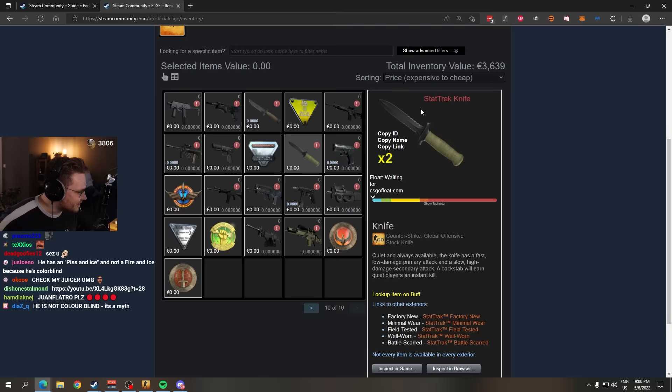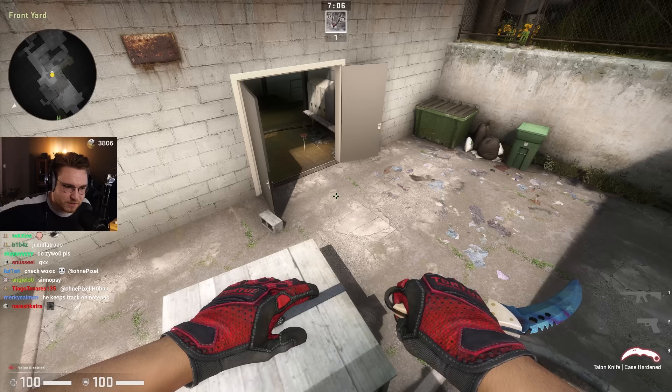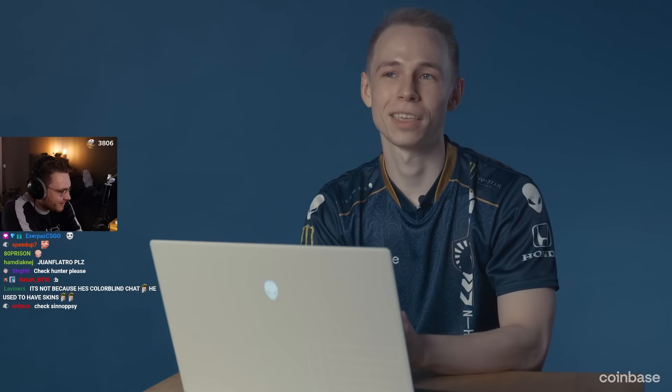A stat track knife, a stat track default loadout — I don't know why he named it 'stat track' to be honest. He's colorblind, if you didn't know. But that's not really the reasoning — he just wants to save money. This is the reason: it was to save money from buying skins, because it's just such a huge money sink.